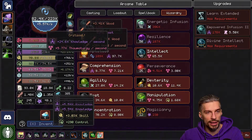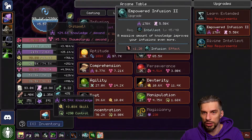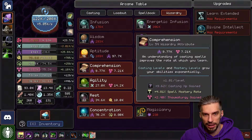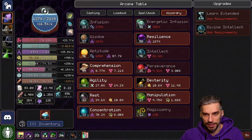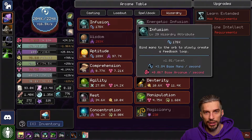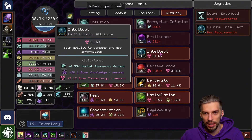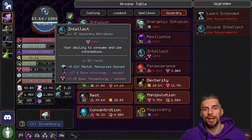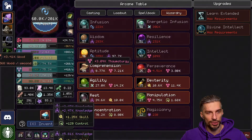We are going for another round — look at that thing going. Empowered Infusion, more infusion effect, more mana per second. Intellect — sure. Resilience — of course, resilience will give us everything that we need. Infusion, intellect — yes. So many resources, guys, so efficient, so good.